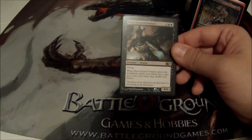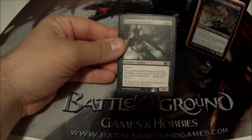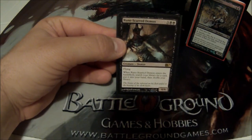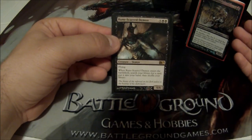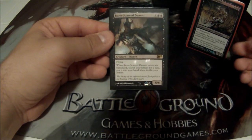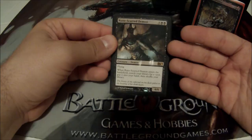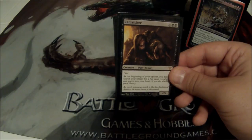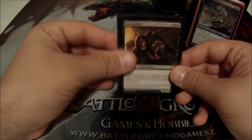I also run Rune-Scarred Demon — he's a seven cost, 6/6 with flying, and he tutors for a card when he comes in. I justified him thematically: in the lore for Maronar, he sort of sold his soul to a demon for power, so in my head, Rune-Scarred Demon is the demon that Maronar sold his soul to. Everything had to have a justification and make sense for my theme — that was important to me when building this theme deck.